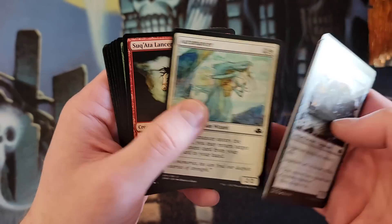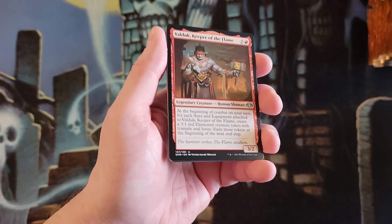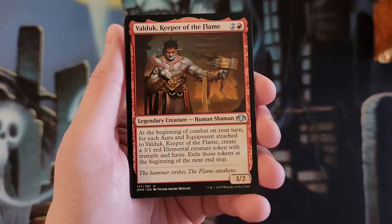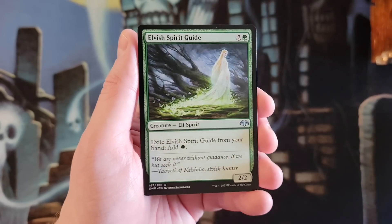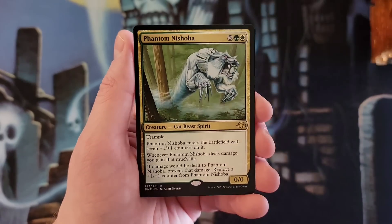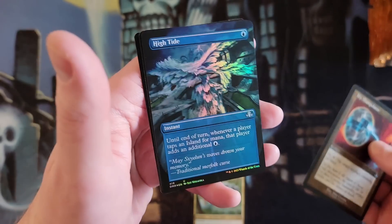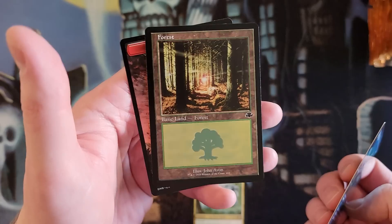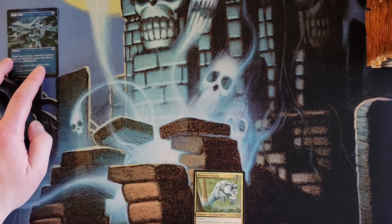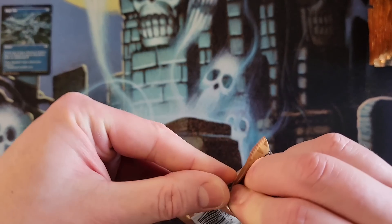Getting through commons kind of quickly here — Chain Lightning, Street Wraith — but I am going to slightly go through them because they keep sneaking in some good borderless into that slot. Borderless on commons, that is. Elvish Spirit Guide there we go. Phantom, Icy Manipulator. This one was in the back because it's foil. Foil borderless High Tide is pretty cool.